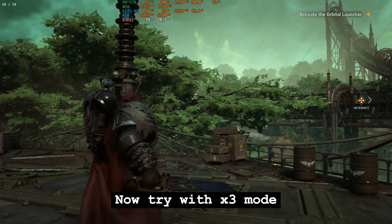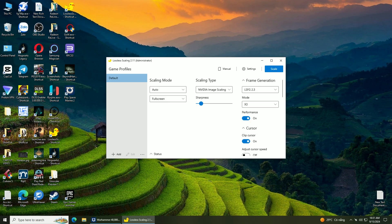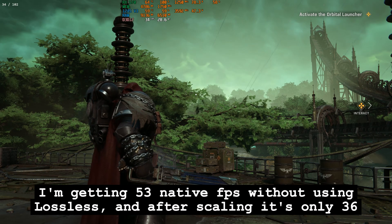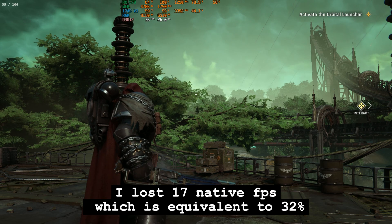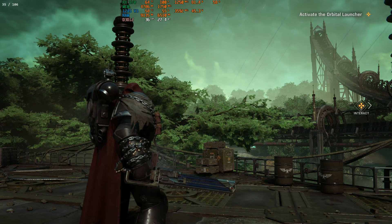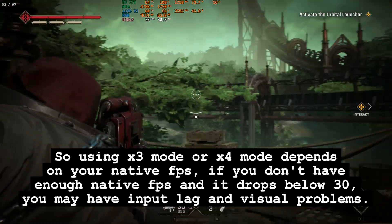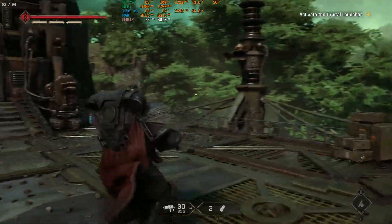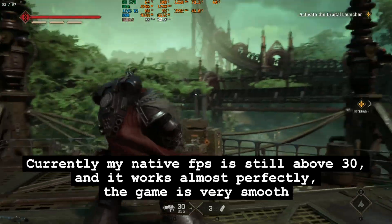Now try with x3 mode. I'm getting 53 native FPS without using lossless, and after scaling it's only 36. I lost 17 native FPS, which is equivalent to 32%. So using x3 mode or x4 mode depends on your native FPS. If you don't have enough native FPS and it drops below 30, you may have input lag and visual problems. Currently my native FPS is still above 30.